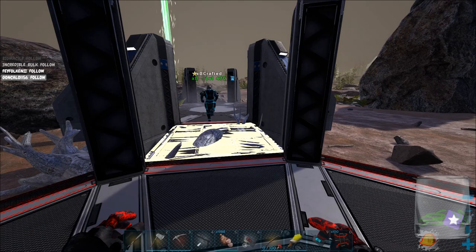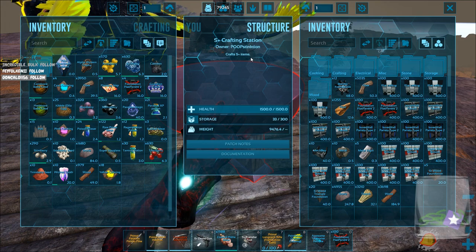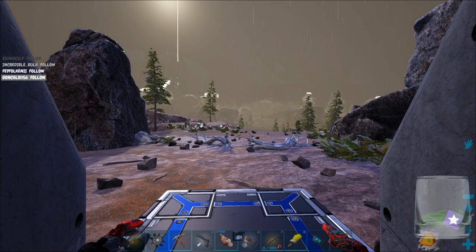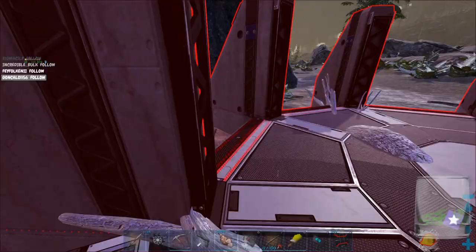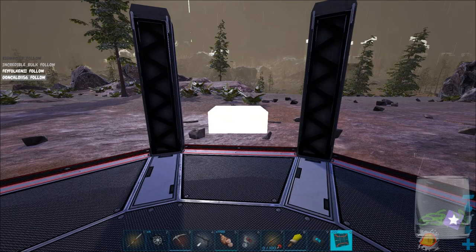So we just gotta figure out and make sure we have enough room on all sides — this side's a bit shorter. So this is the center. If we go out three: foundation, octagon, foundation, octagon, foundation, octagon. I think that should be good enough. So three octagons. Then take out the middle and just put a foundation on the outside of the last one and take the rest out.